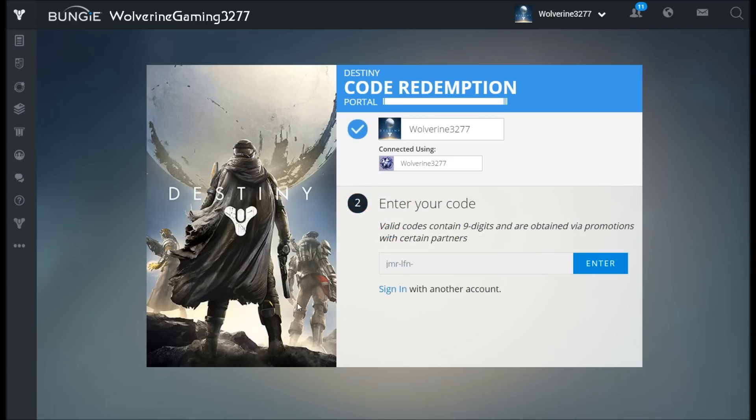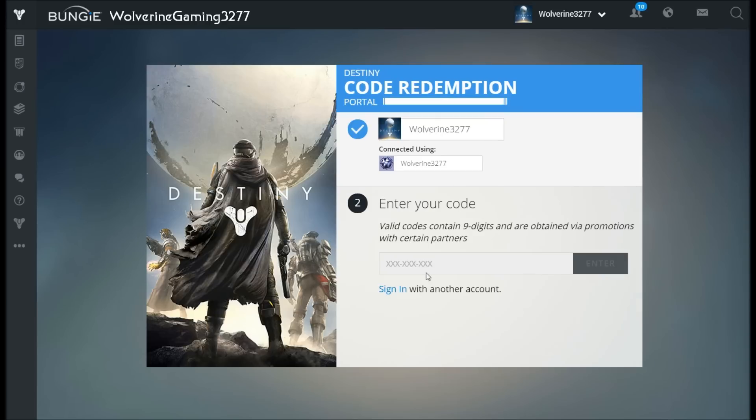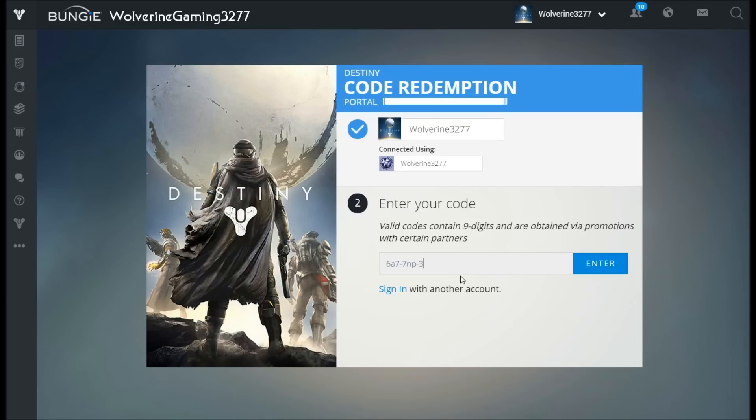I have these 29 codes for you in the description below. These codes are for 17 grimoire cards, ten emblems, and two legendary shaders. These codes have to be redeemed at bungie.net.